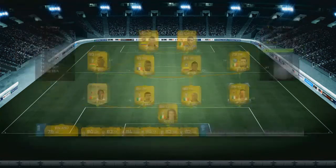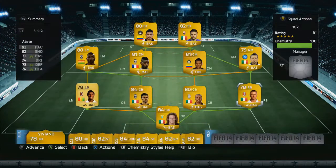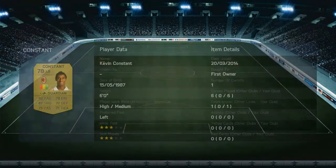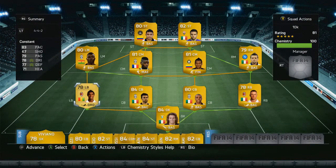At right back we have Bate — very fast, the fastest player on the team at 93 pace. You won't have a problem at right back; he's well-rounded with very good skills. At left back we have Costa — nine out of ten teams have Costa at left back. You all know why: 83 pace, well-rounded, good crossing, does the job.